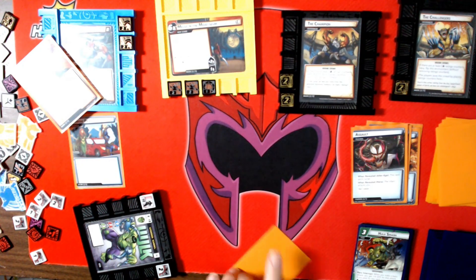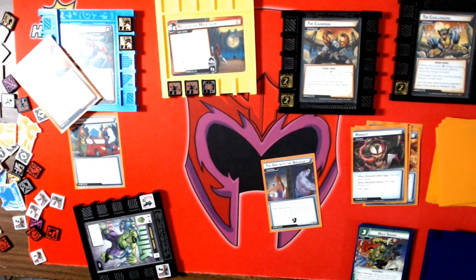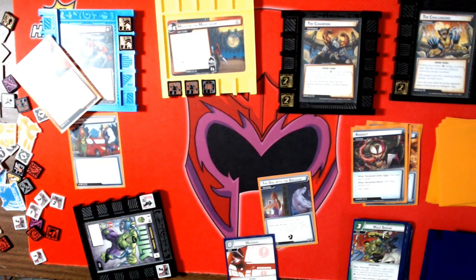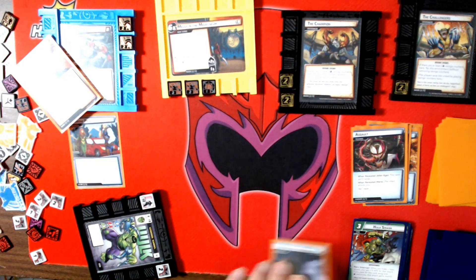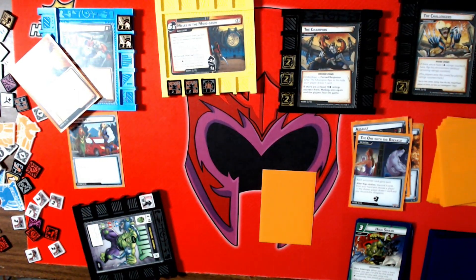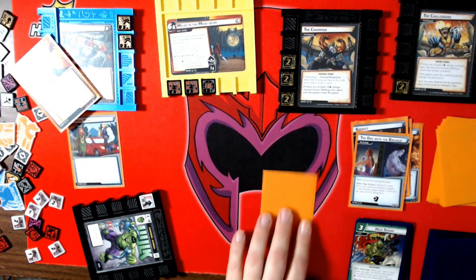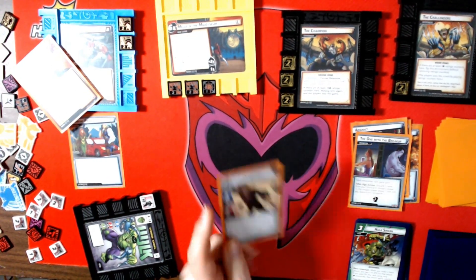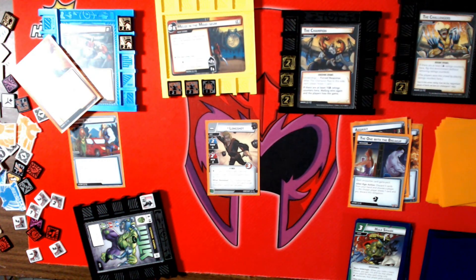I'm going to defend. I'll reduce — he gets... I've taken six, that's only worth one. Nope, I can't, so I take two. Which gives him this, which draws me a card. Doesn't help. Counter card is Long Shot — that does help.